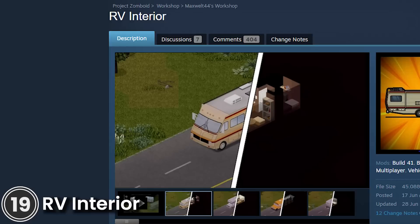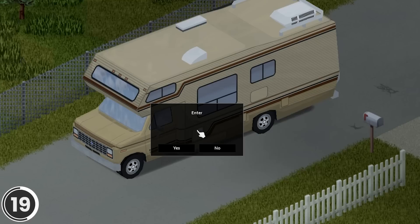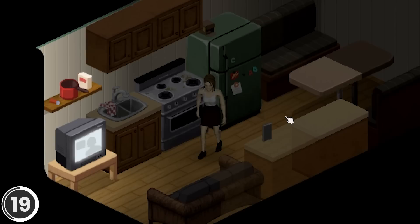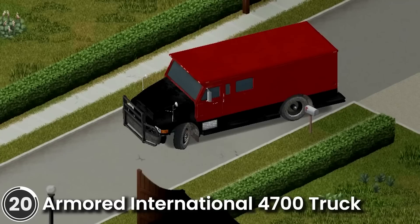RV Interior. This mod simulates the interior of some of the vehicles from the Filibuster Rhymes Used Car lot. Each vehicle has 25 fully customizable independent spaces. The power is tied to the car battery, and the trailer needs to be attached to another vehicle to have power. Switch to a seat in the back to enter the interior. To exit, right-click on the ground and select the exit context menu option.